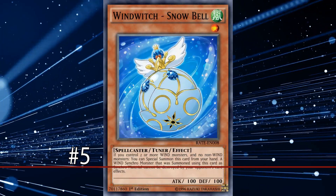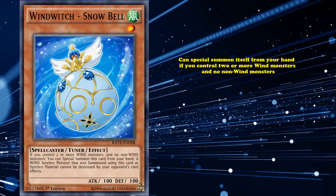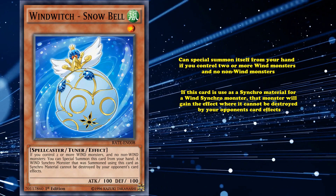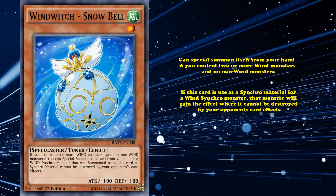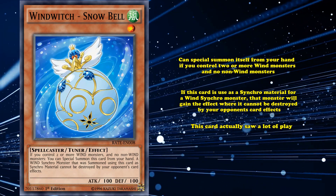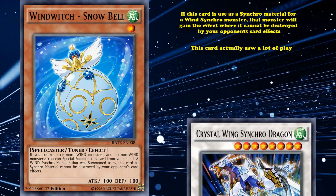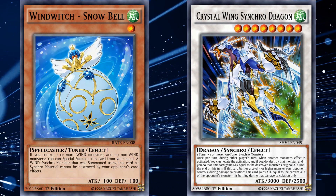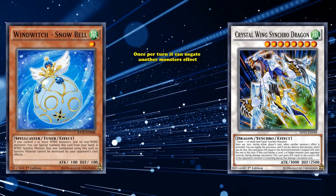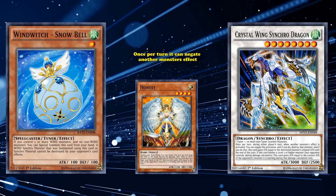At number 5, we have Wind Witch Snowbell. This is a level 1 tuner which can special summon itself from your hand if you control two or more Wind Monsters and no non-Wind Monsters. If this card is used as a Synchro Material for a Wind Synchro Monster, that monster will gain the effect where it cannot be destroyed by your opponent's card effects. This card actually saw a lot of play because it's part of the Wind Witch Engine — a series of three main deck monster cards — and without a single use of your normal summon, you'd be able to bring out a Crystal Wing Synchro Dragon with Snowbell's lingering effect that gives it Destruction Immunity. Crystal Wing Synchro Dragon can once per turn negate another monster's effects, and has the ability to gain a self-honest effect if it attacks a level 5 or higher monster.